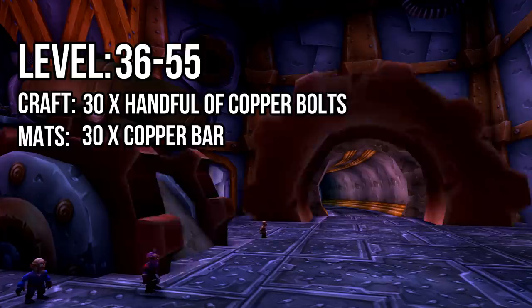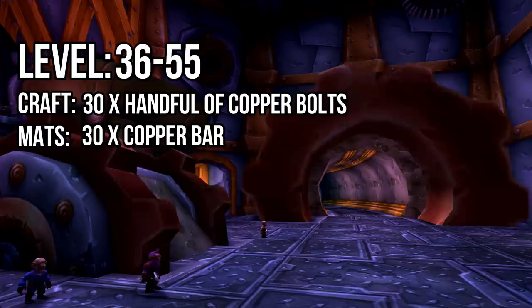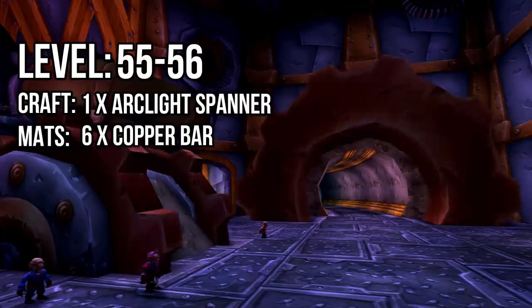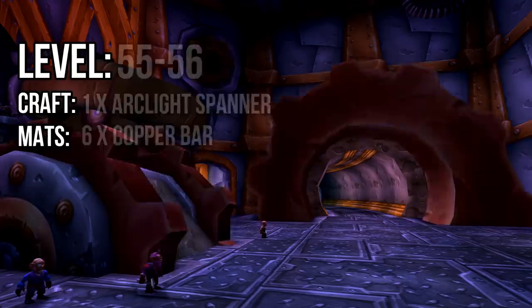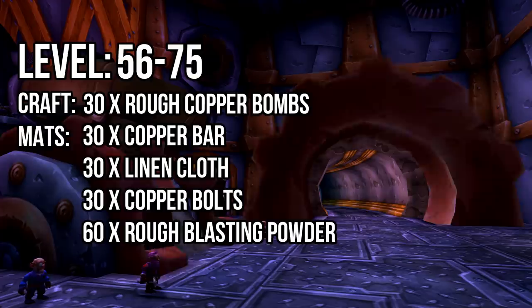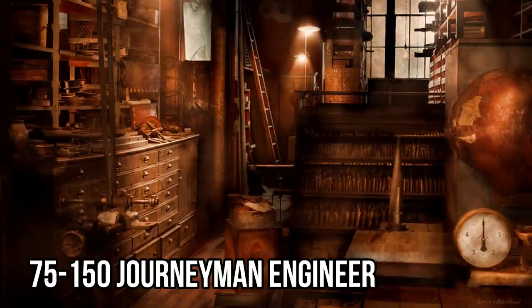Make sure to have a blacksmith hammer in your inventory and be near an anvil while you're crafting. At level 55, return to your trainer to learn Journeyman Engineering and your new recipes. You'll be making an Arclight Spanner next — this requires 6 copper bars and should remain in your inventory for the duration of your leveling. It will also grant you one skill. From 56 to 75 you'll be crafting rough copper bombs, which need 30 copper bars, 30 linen, and the 30 copper bolts and 60 rough blasting powder you just made. This should easily take you to level 75 if not higher.